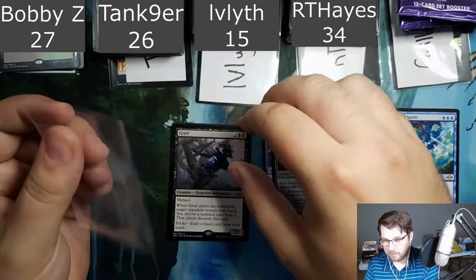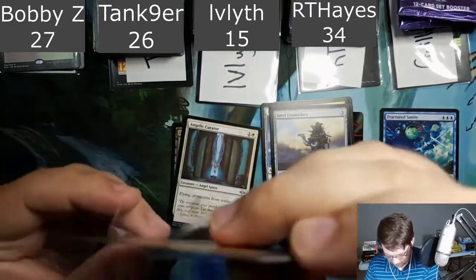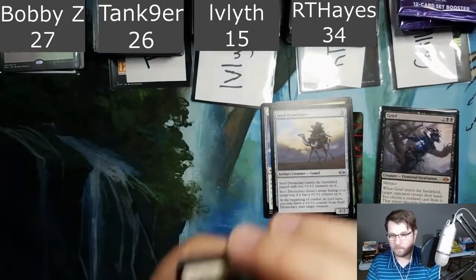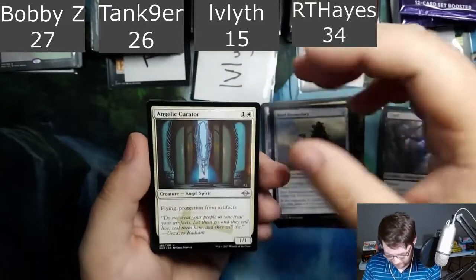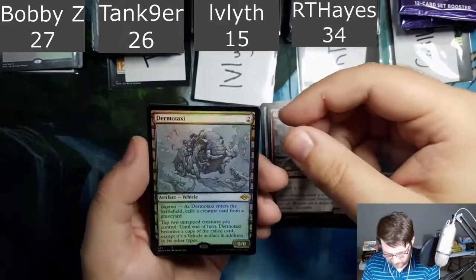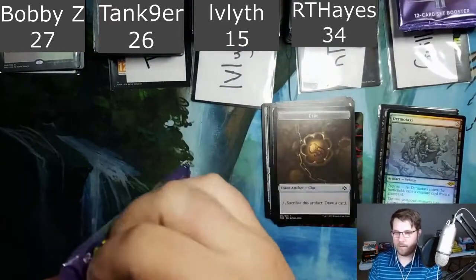After the Grief, we have an Angelic Curator. Gargadon, Foil, Dermataxi — not a super big number, but it will help if you're going for the high spot. A clue token. We also have a D&D box break listed — obviously we won't have that until after release date, but trying to gauge interest for how many boxes and battles people want to get in on.